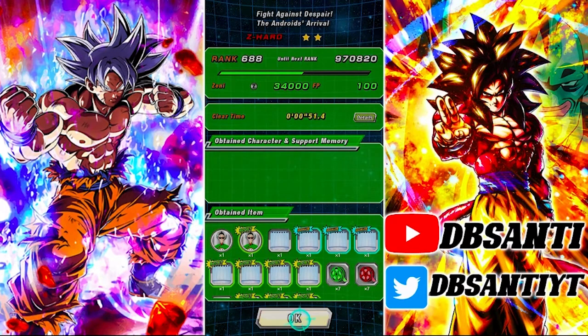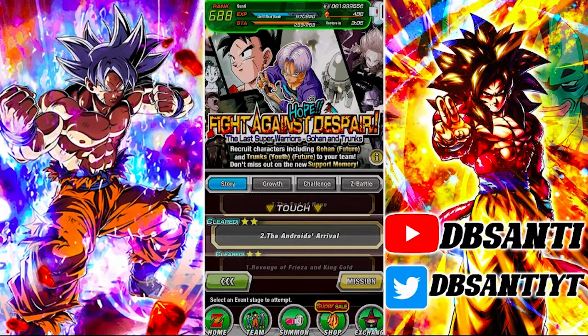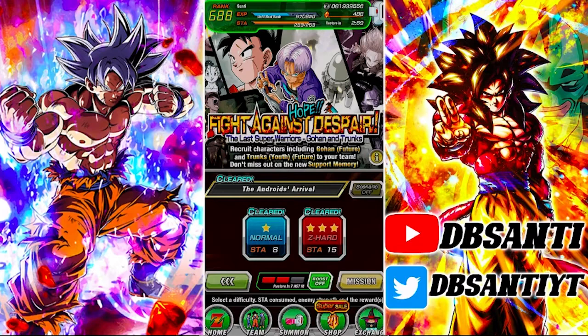We got eight stages at once and it only really costs 30 stamina — I used 37 right there — but 15 stamina for about five of those training items isn't really too bad. So again, it's stage two of Hope Fight Against Despair, The Last Super Warriors — the Gohan and Trunks story event, The Android's Arrival. Make sure you're using your support memories as well as a fully LR Future team, or just as much percentage as you can. Let me know your thoughts down below, thanks for watching, and I'll catch you all in the next video!